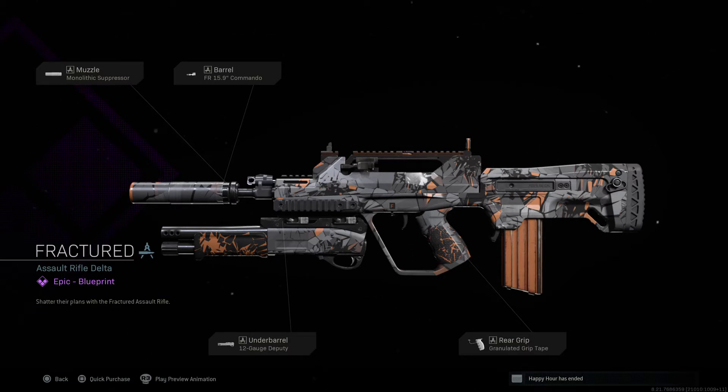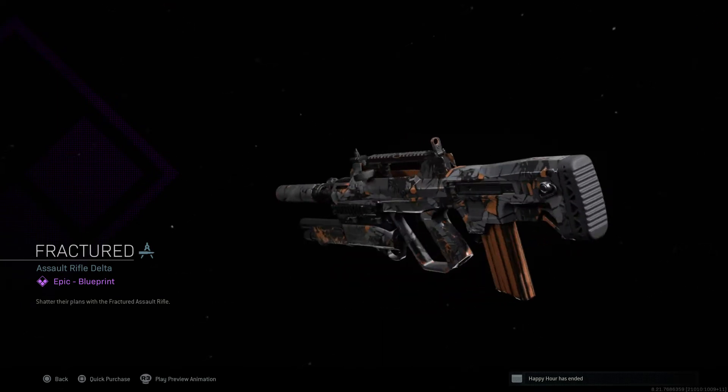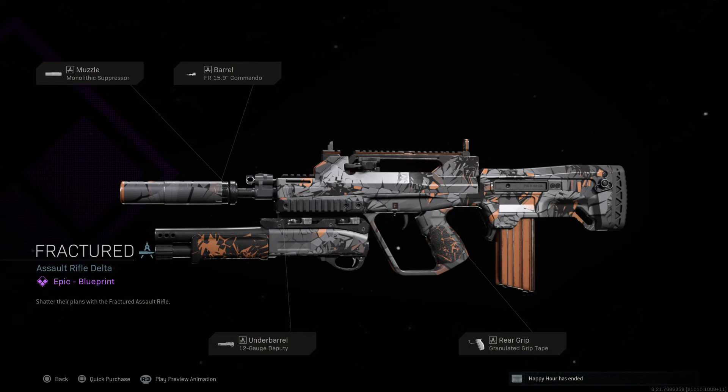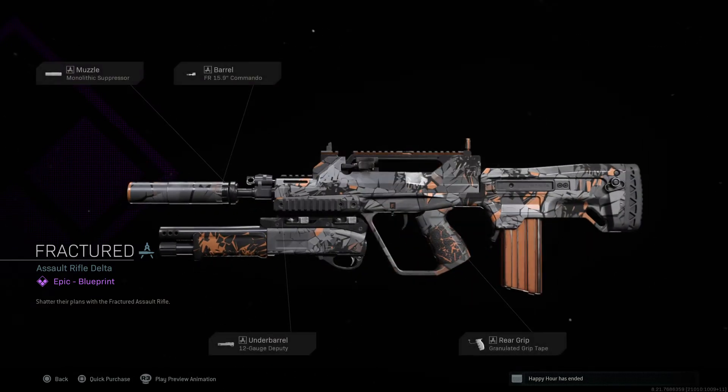Up front we've got the monolithic suppressor on the main gun. If you've got a gun that's rattling, shaking, not hitting targets — you're aiming right down sight and still missing — you need to stick the monolithic suppressor on there. The barrel is an FR 15.9, so it's a long barrel, running just under the suppressor, giving you some steady shots.